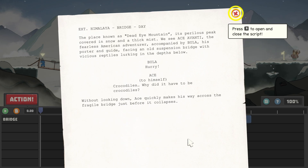First things first, we've got to read the script. We are on Himalaya Bridge, Day. 'The place known as Dead Eye Mountain, its perilous peak covered in snow and thick mist. We see Ace Avanti, the fearless American adventurer, accompanied by Bula, his porter and guide, facing an old suspension bridge with vicious reptiles lurking in the depths below. Bula says hurry. Ace to himself: Crocodiles — why did it have to be crocodiles? Without looking down, Ace quickly makes his way across the fragile bridge just before it collapses.'